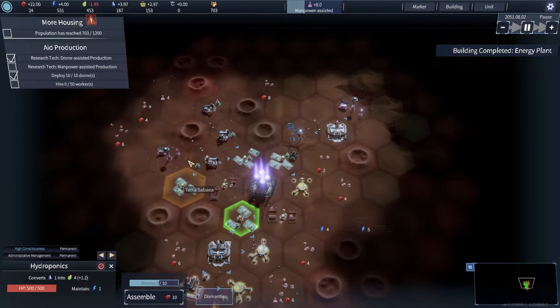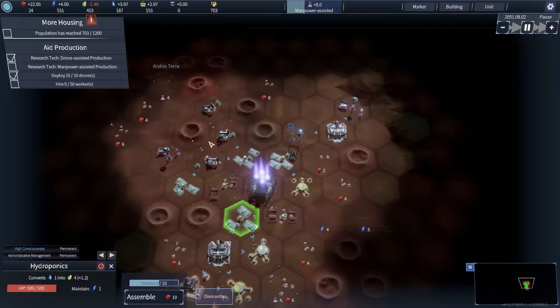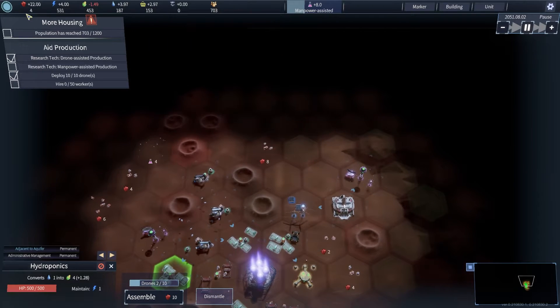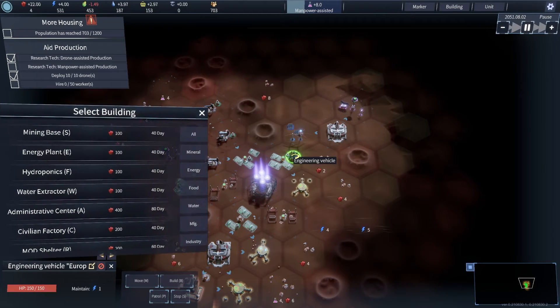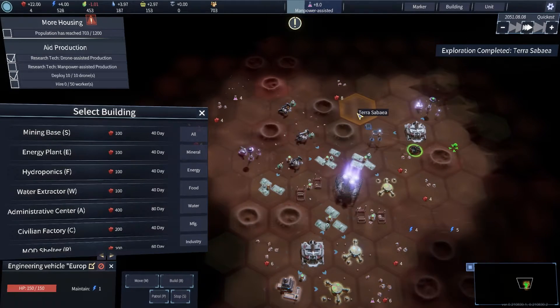Construction complete, that's good. Food levels are low. Now people are going to starve — that's not good. Don't put that on me, game. So far we haven't really had the strain of minerals put upon us. What does it cost to build a mining base? A hundred bucks, and I don't have it. I've made a boo-boo.